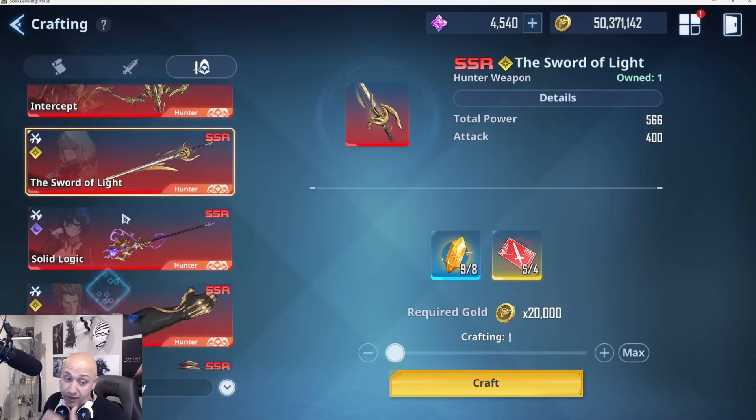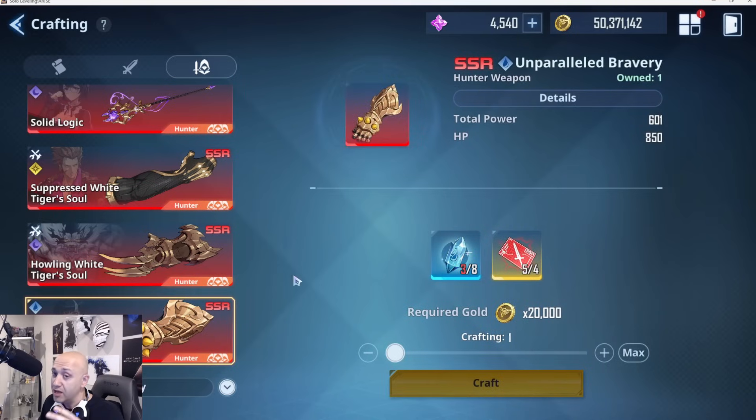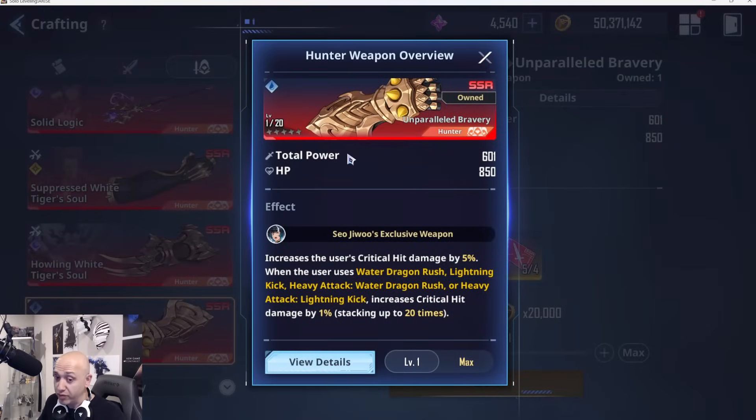If you just joined after Cha, her weapon would be the first one I'd recommend getting out of the way — so number one: Cha. Number two, believe it or not, is Sa. I put her in S tier in the original tier list for a reason. For global players at the time I said she was S tier but noted you wouldn't be able to build a proper crit build early on. Now that we're more mature, I'd put her at number two.